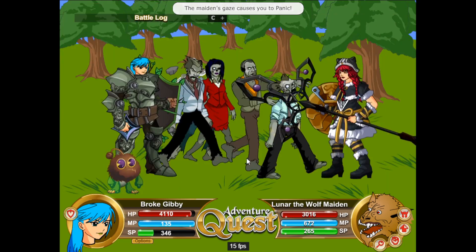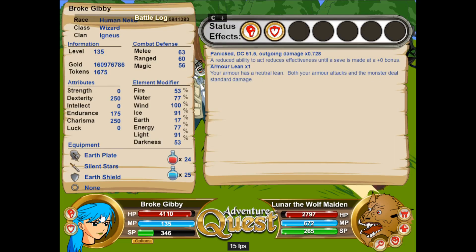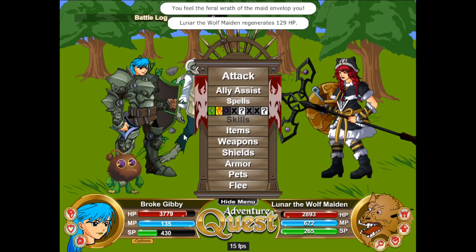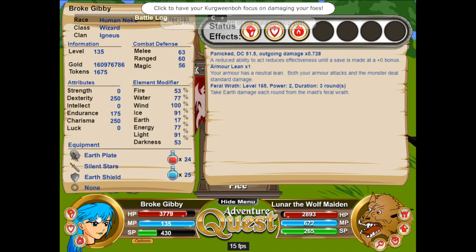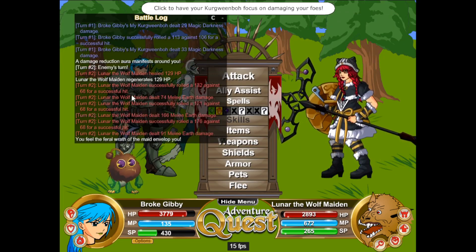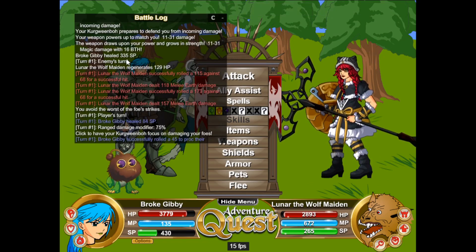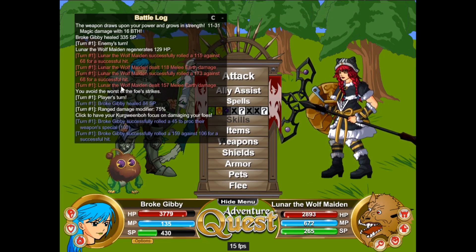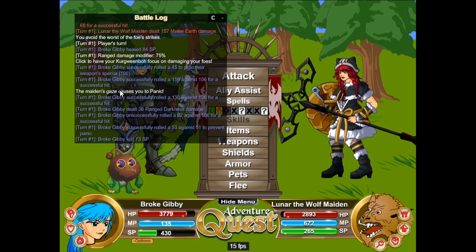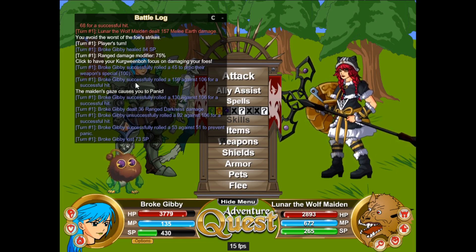The Maiden's Gaze causes you to panic — that was interesting. I have no idea what just happened. I'm panicked, I've got Feral Wrath which is an earth burn. I think I got inflicted with status when I first attacked. So the Maiden's Gaze causes me to panic — I was panicked on my first attack after my first successful hit.